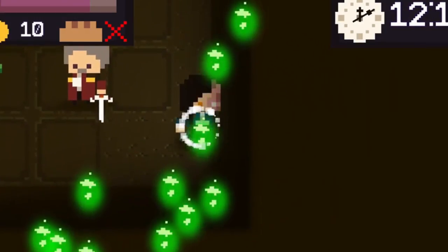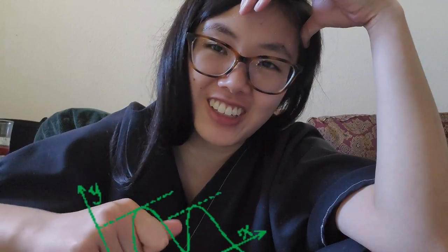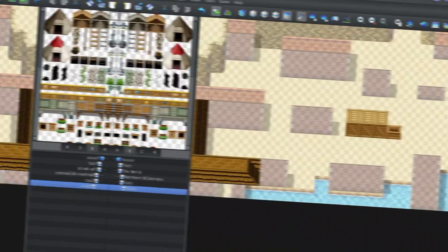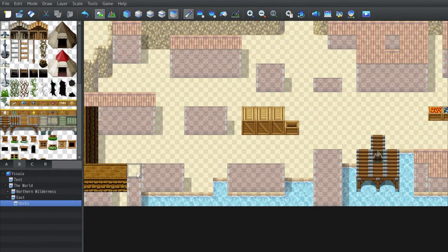Did you know that everything in game dev is absolutely unnecessarily hard? Just to get an object to move in Unity, you have to learn a bunch of code and do vector math. So today I'm going to be opening up a new engine for me, relatively speaking. I'm going to be using RPG Maker MZ, which is relatively simple from what I've heard, but since everything in game dev is way harder than it needs to be, who knows what I'll actually achieve today.